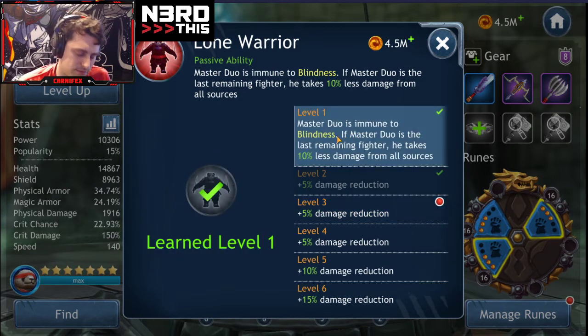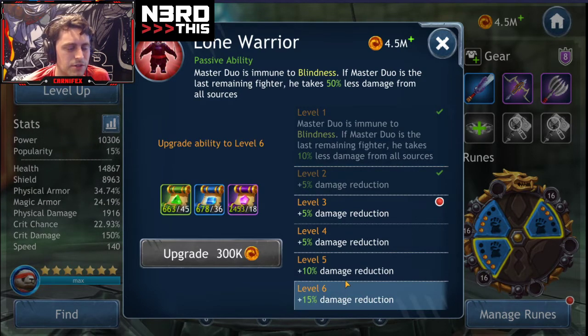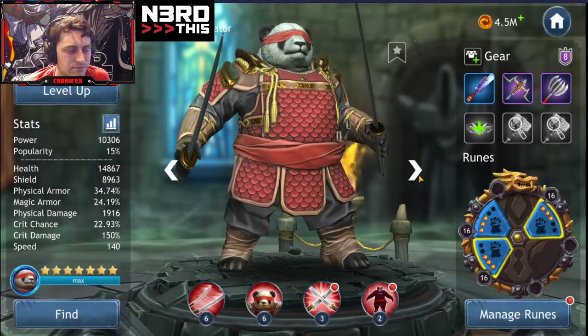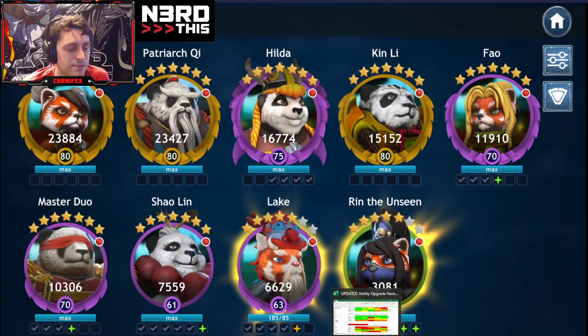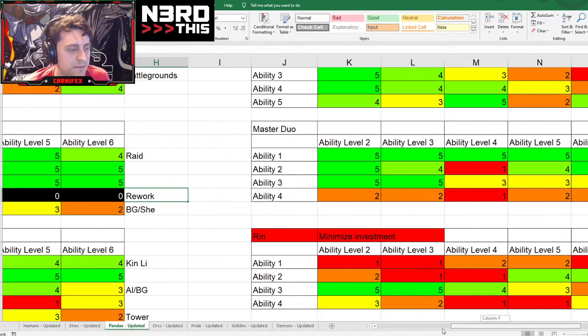Master Duo's passive — who cares, it really doesn't matter. They're not going to be goblins, you're not going to be fighting Yogi. Increased damage reduction if he's the only person left — you know how you fix that? You just don't kill Master Duo last. It's a pretty bad passive, not as bad as Lake's, but it's pretty bad.